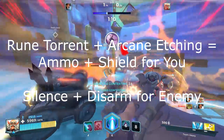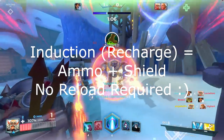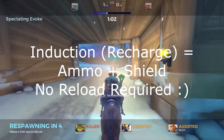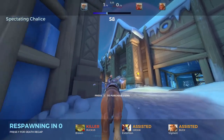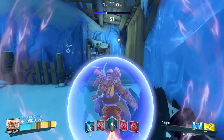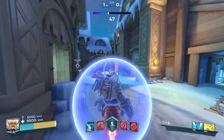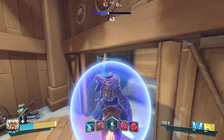You have a 1.5 second window in which your target can't do anything to you. Use this time to Recharge as much as possible, gaining shield and ammo at the same time. By the time they start attacking you again, their health is still low from the initial attack and you have ammo without reloading plus the shield — this situation will favour you. Torvald's reload is quite slow, so utilise every opportunity to gain ammo without reloading to ensure consistent damage whilst staying healthy.